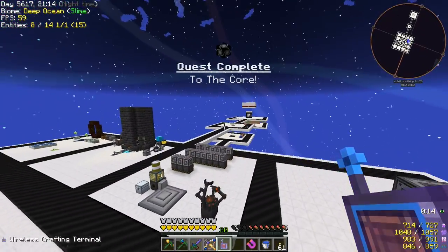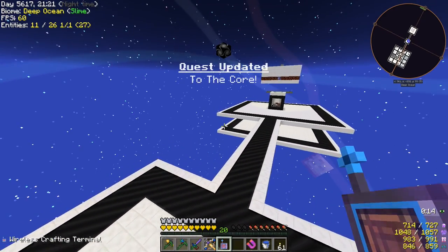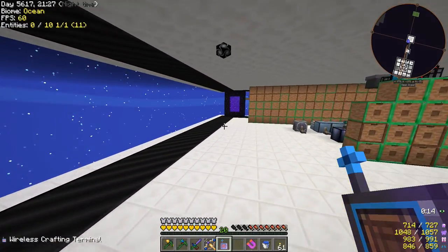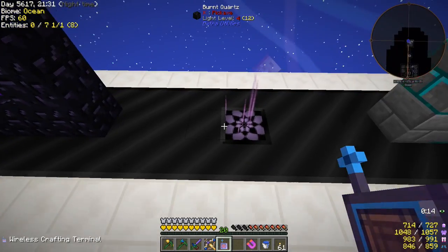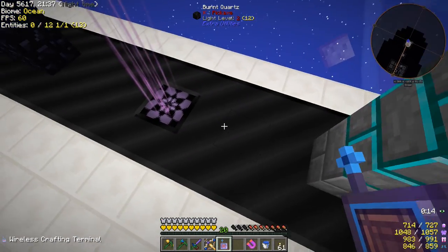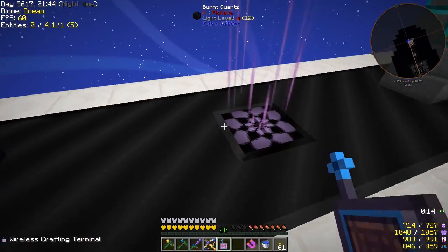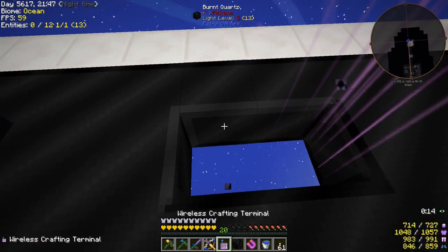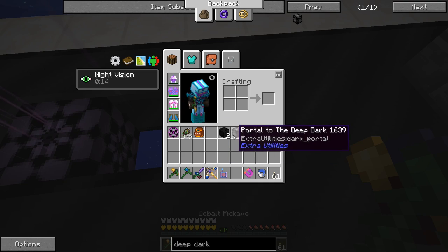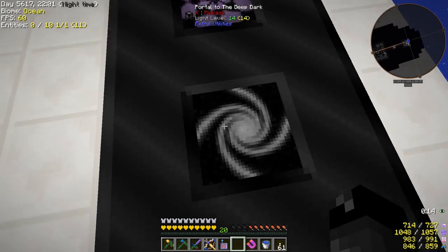That should complete the quest just by having that in our inventory. Let's go place it over here by our other portals. All the other portals we have right now are kind of spaced evenly apart, including the portal to the Last Millennium. I don't know where we're going to stick this thing. I guess we could move this portal here and put the other portal over there — there's still a little bit of space between these. There's like three blocks of space between everything and now we're going to ruin it, but it's fine. So now we have a portal to the Deep Dark.